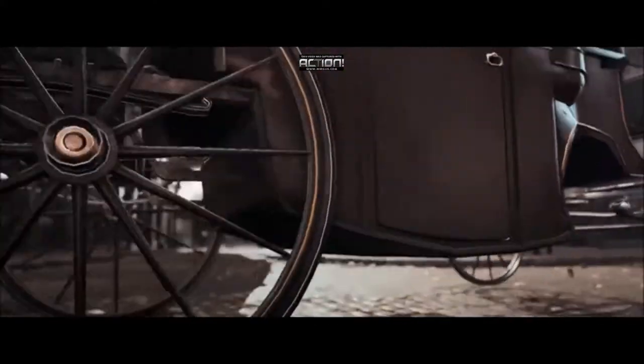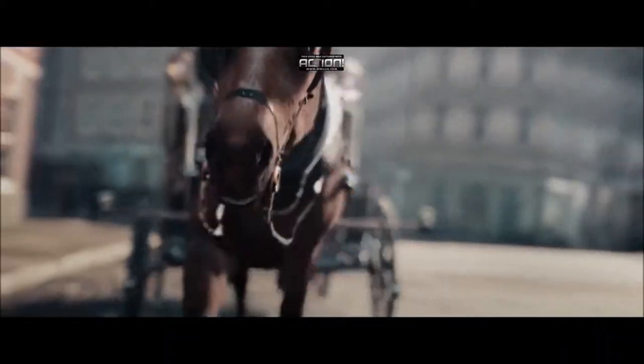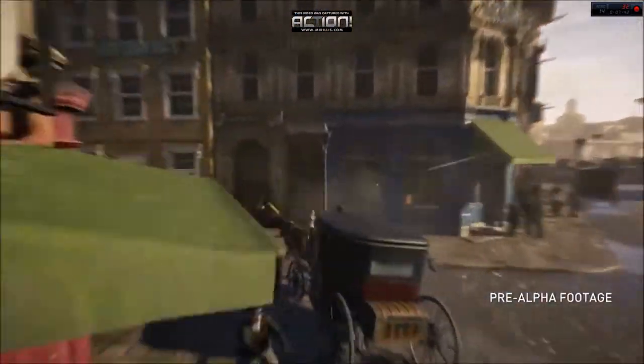At 1 minute 6 seconds in the trailer we see an underground fight club, which will be a new activity you can partake in. At 1 minute 16 seconds, you can see that you can now ride horse and carriages in Assassin's Creed Syndicate, and carriages can also be used as a stealth getaway option, similar to the cars in Watch Dogs.